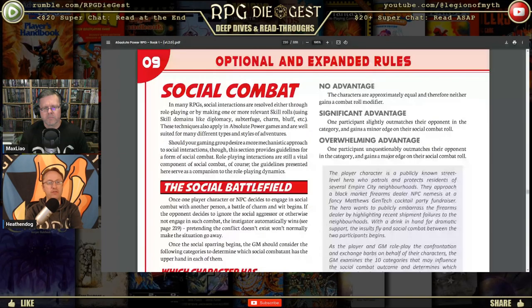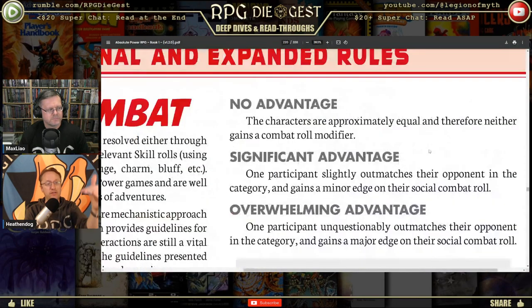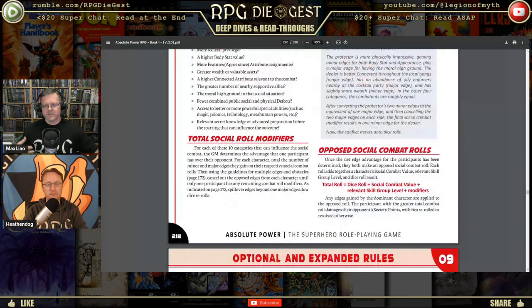You have a normal social roll — 2d6 plus your soul stat — and then you go through that ten-item list. If someone has more advantages than the other, they get a minor or major edge on the roll. That seems like a lot of extra steps for most games. But if you're playing a game heavily based on diplomacy and social status, the rules aren't bad — they just wouldn't be in a game I'd want to play.